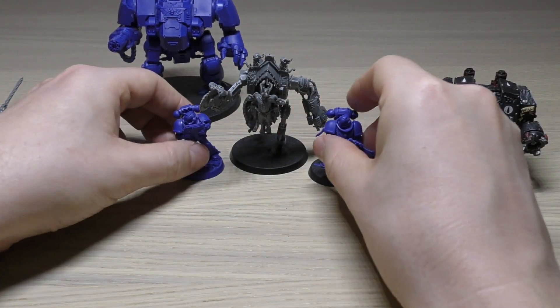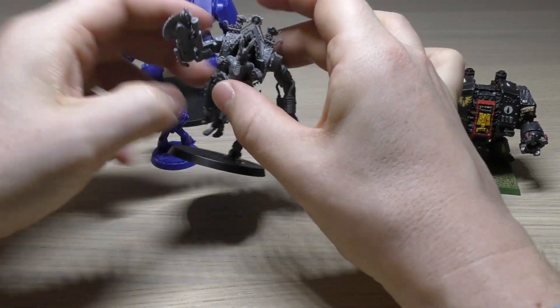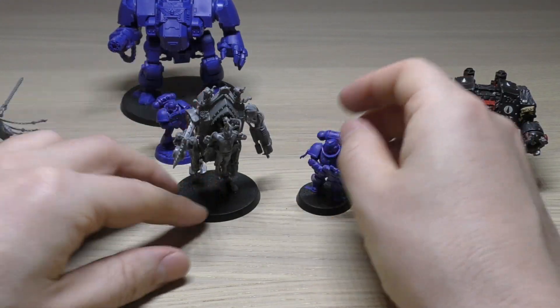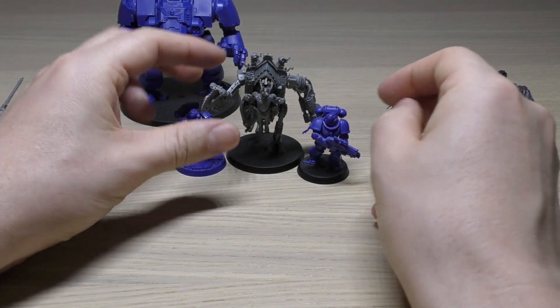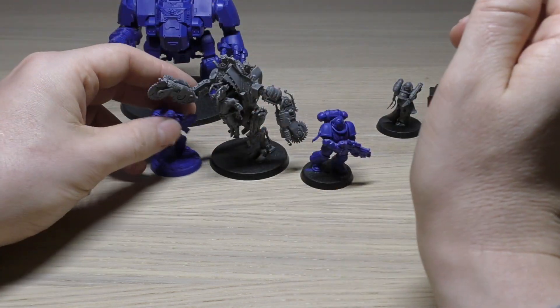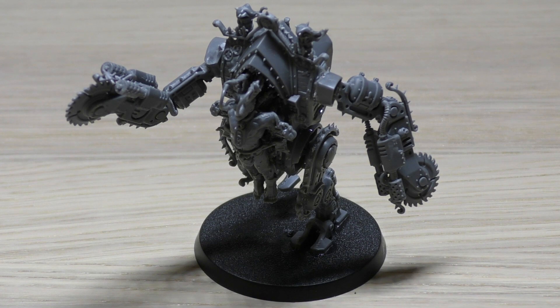Here's the Penitent Engine compared to Space Marines — normal Space Marine on the left and Primaris on the right. It does tower over Primaris, and it will be taller than Primaris characters and normal Space Marines. So it's a little bit like a Sisters of Battle version of a dreadnought in a way. I hope those size comparisons helped and that was a blast from the past with the original metal dreadnought.